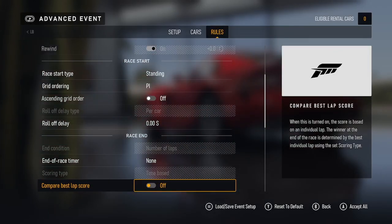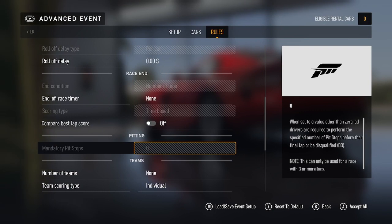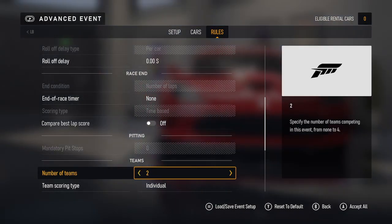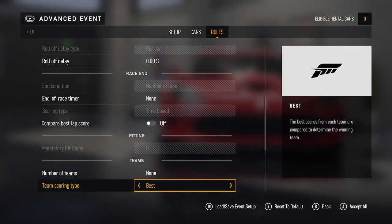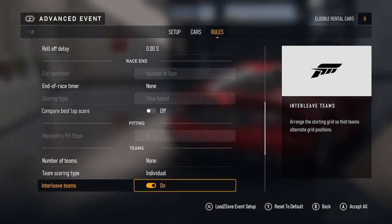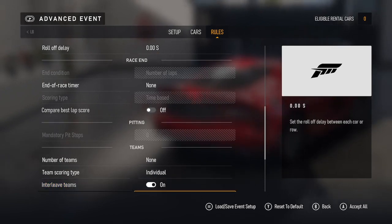Race end — you can change the end conditions, that's the number of laps. End of race timer — set it to whatever you want. Scoring type — none by default but you can change it if lit up. Compare best lap score on or off. Pitting — you can change pitting if you want it on. Teams — number of teams: none, two, three, or four teams. Team scoring: individual, best, worst, total, average, or race driven. Interleave teams on or off.